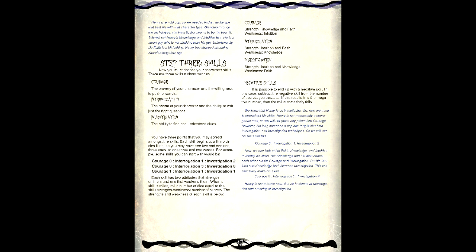There are three skills in Haunt, and you have three points to spend between the three. In our case, we'll place two in Courage and one in Investigation. After that, the skills are increased by two attributes and decreased by the third. This may result in skills having a negative value. In our case, we have Courage 4, Interrogation 0, and Investigation 1.